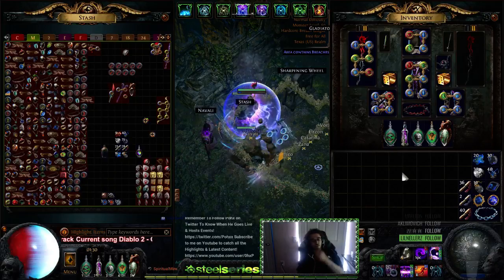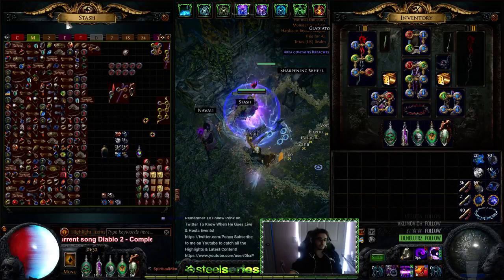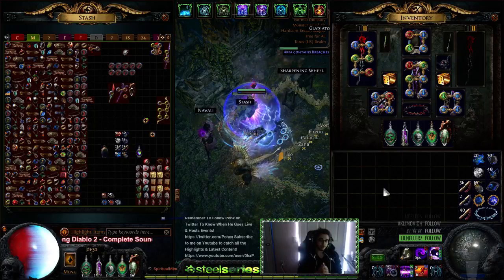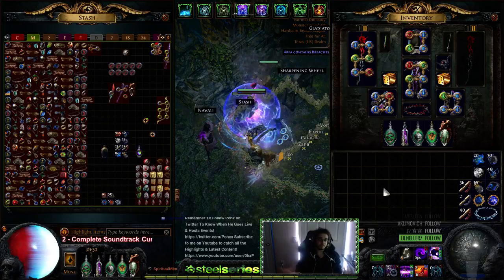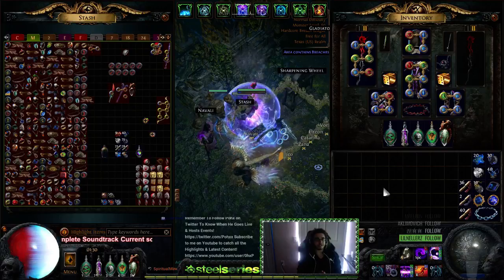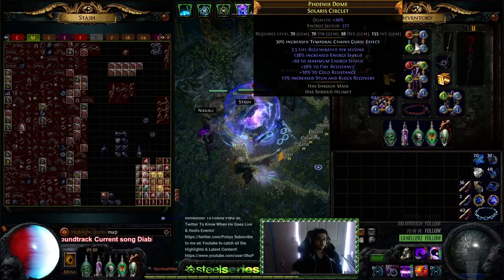I've broken this down into a couple of sections. First off, this is all the loot I've acquired from running my maps. I don't personally pick up chess pieces or helmets or anything, and if I do it'd be like a top tier base — I'd pick it up, identify it, and if it's bad I just drop it. So I have to sort it into a couple tabs. Let's start by pulling out all the maps I've accumulated.